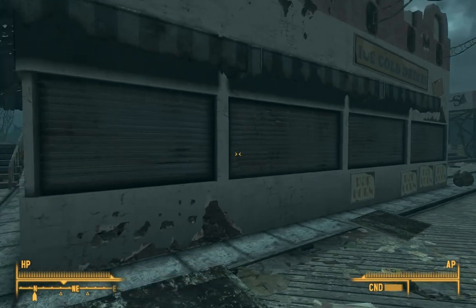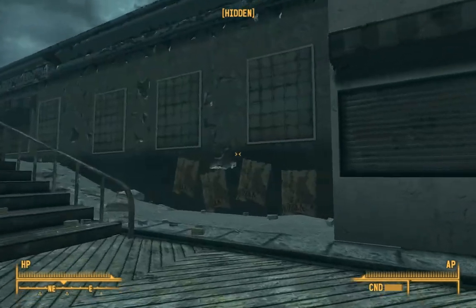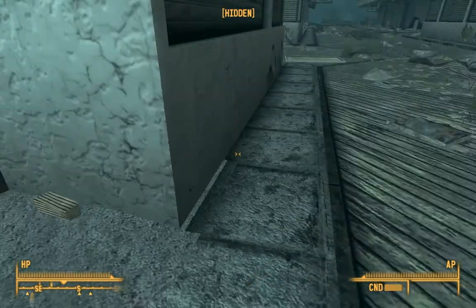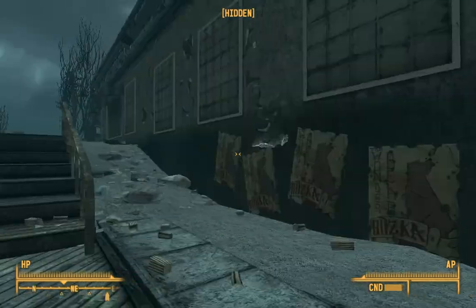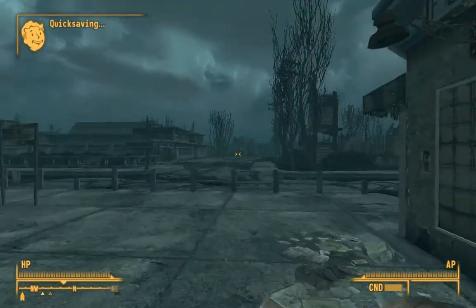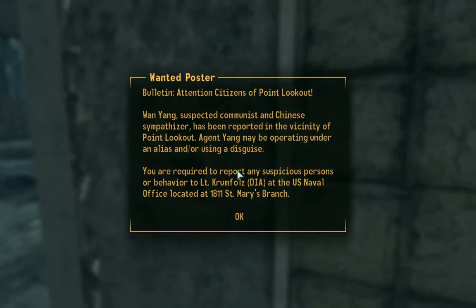One of our field operatives in your area, Agent Yang, has these codes hidden in the dental capsule, but her current whereabouts are unknown. Locate and rendezvous with Agent Yang, then destroy the submarine. Report to your safe house for extraction information when the mission is complete. The will of the people protect you, Agent Yang.